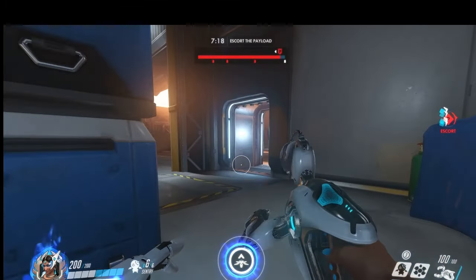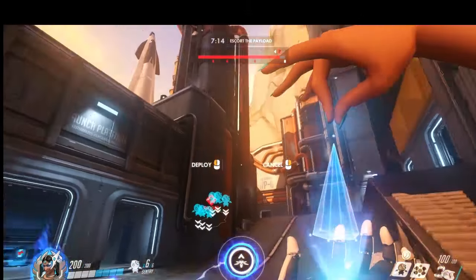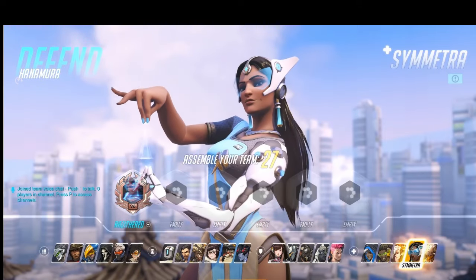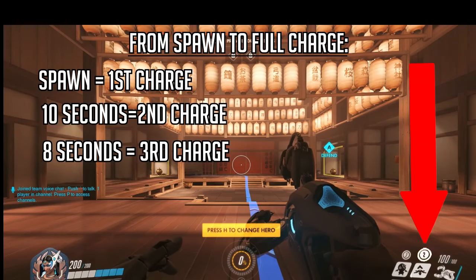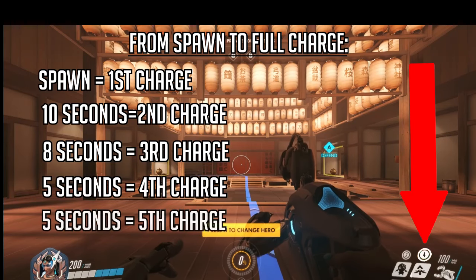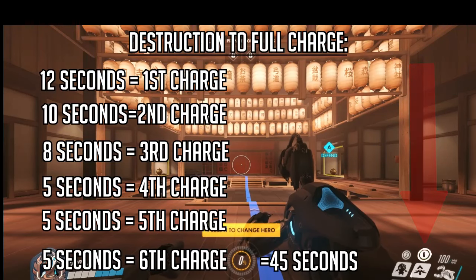I'm not arguing that Symmetra should have a six-charge teleporter available the second she spawns into the game — no, that's too much. At the start of a match, or whenever she's selected, she spawns into the map with a teleporter containing one charge. After ten seconds, it gains a second charge. Eight seconds later, a third. Five seconds later, a fourth. Five seconds later, a fifth. And a final five seconds for a sixth and final charge. Upon destruction, a 12-second cooldown would occur before she regains a teleporter with a single charge.